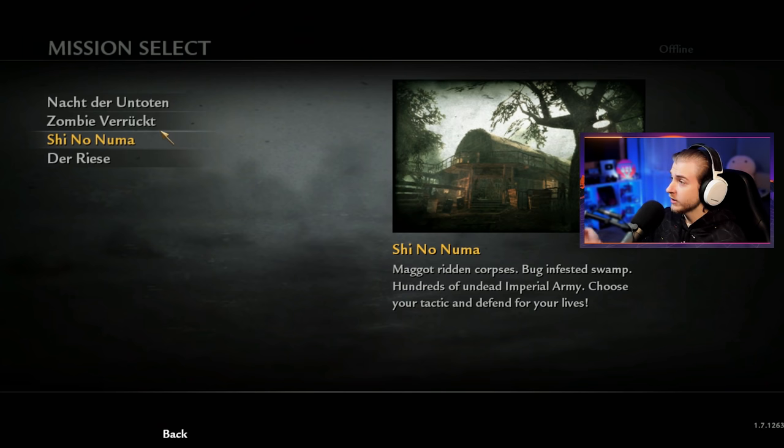Very first official time. This is our second-to-last map, because next we have Der Riese. That should be fun. I've heard a lot of good things about Der Riese, but Shi No Numa — it says this is the maggot-ridden corpse's bug-infested swamp. Hundreds of undead Imperial Army — choose your tactic and defend for your life.